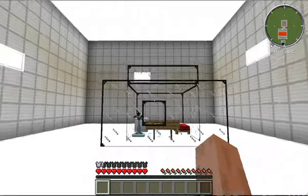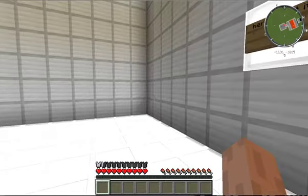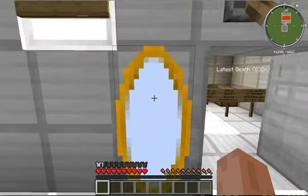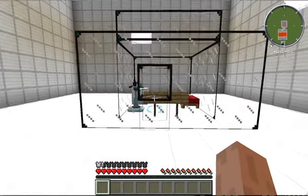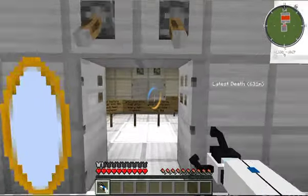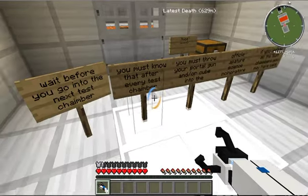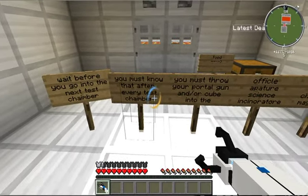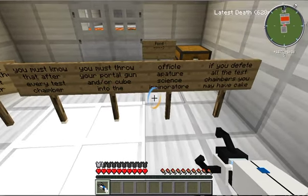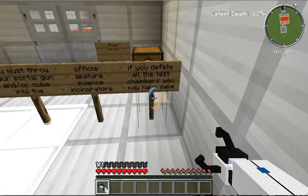I think I need that portal gun. I need that portal gun. Oh God. Darn it — let me try to get it. Yes, I got it! Woo-hoo. Before you go into the next test chamber, you must know that after every test chamber, you must throw your portal gun and/or cube into the official Aperture Science Incinerator. If you defeat all the test chambers, you may have cake.